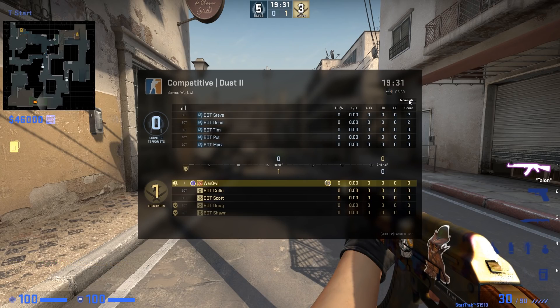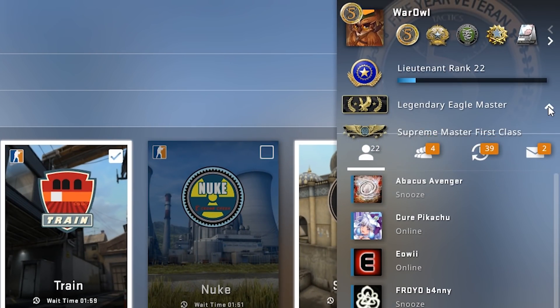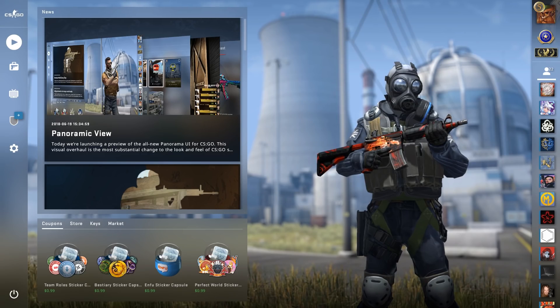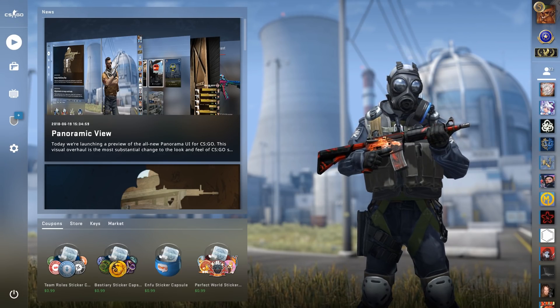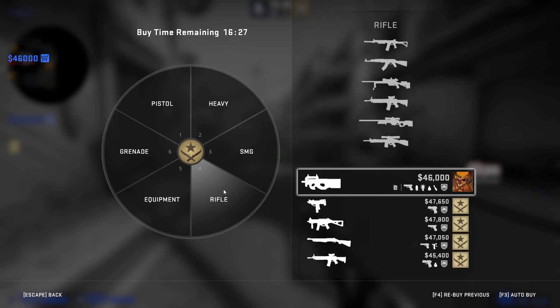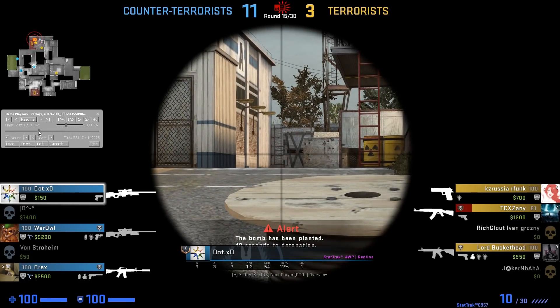Some observations: new scoreboard statistics — cool. It shows your Wingman rank — finally. You can now inspect and try out items from cases before you open them. If you don't like the bright backdrop because you live in a cave and play in the dark, don't worry — they'll most likely let you customize this. Just please don't make it an item you gotta pay for. You can see your teammates' equipment when in the buy menu — this is a great change. You can now move backwards in demos without major time delays.